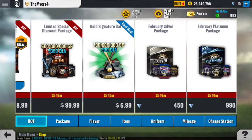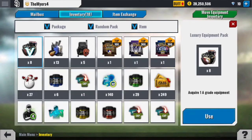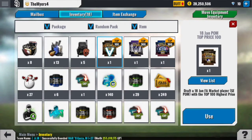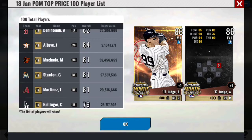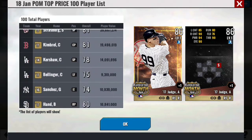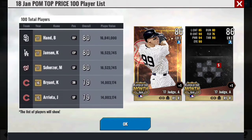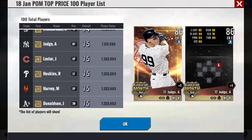I got those drafts there. Hopefully we can get some fire from this. Here it is, so let's start off. Let's take a look at the list first, see what's in here. Some decent players — of course it's the POM package.